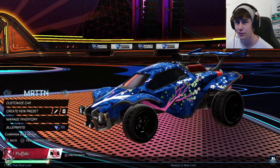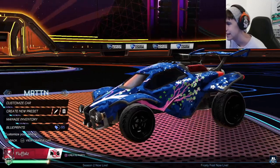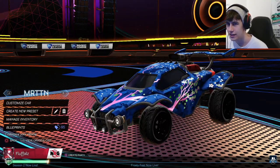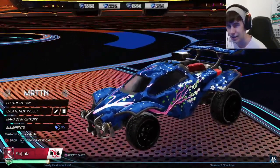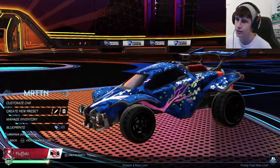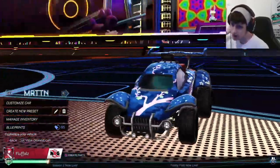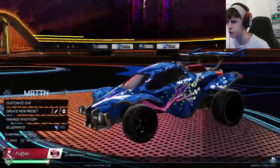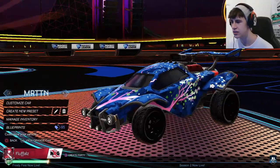For all you tournament grinders out there — this may be an uncommon drop — but Martin, or Mr. TTN, submitted a really cool design. He did a forest green Serene Sakura, which is something I haven't really seen too much before. Because he used pink in the secondary, I think it looks really really nice.